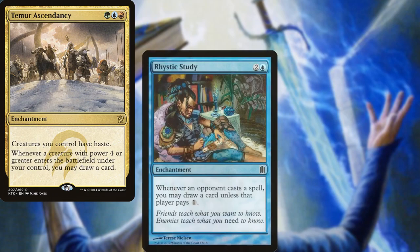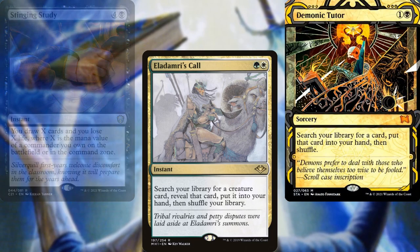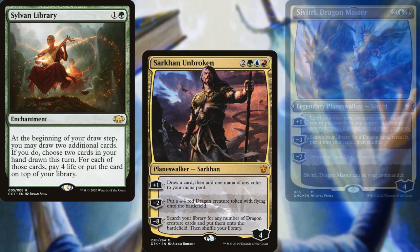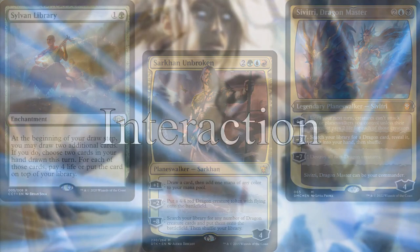Temur Ascendancy, Rhystic Study, Return of the Wildspeaker, Stinging Study, Eladamri's Call, Demonic Tutor, Sylvan Library, Sarkhan Unbroken, and Savitri Dragon Master help us dig through our deck and find answers. I know that doesn't seem like a lot, but remember, four of our ramp pieces double as card advantage or filtering.